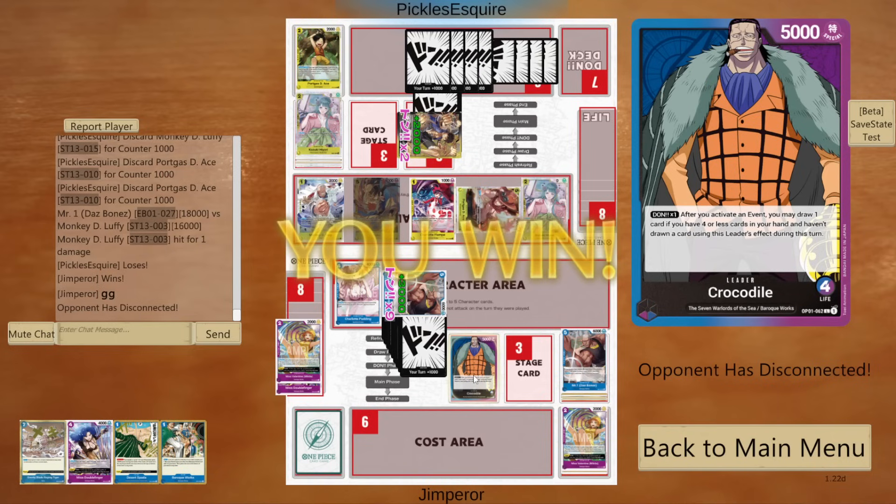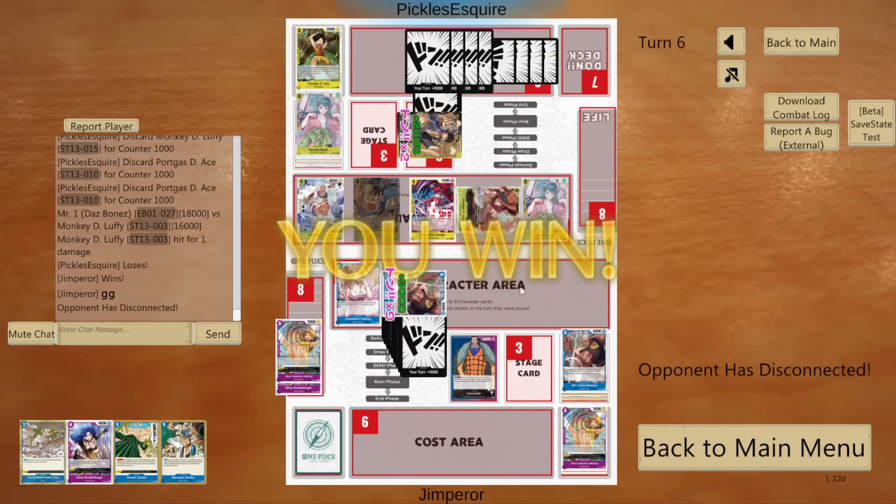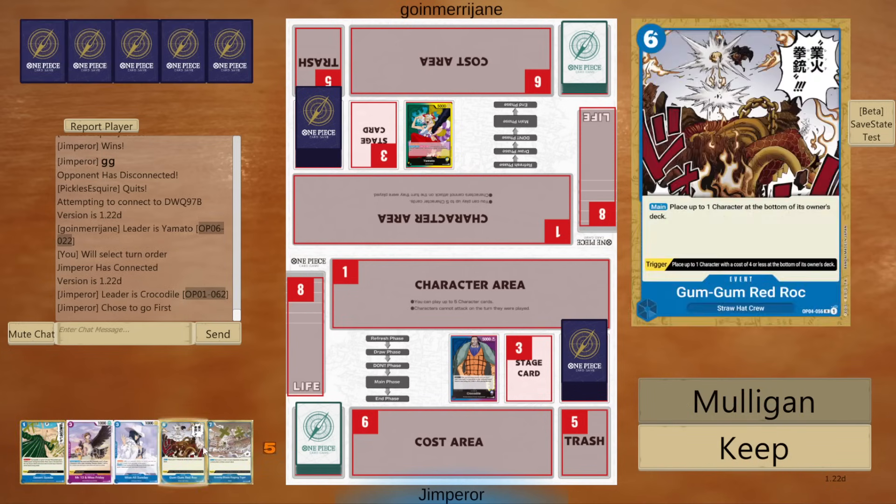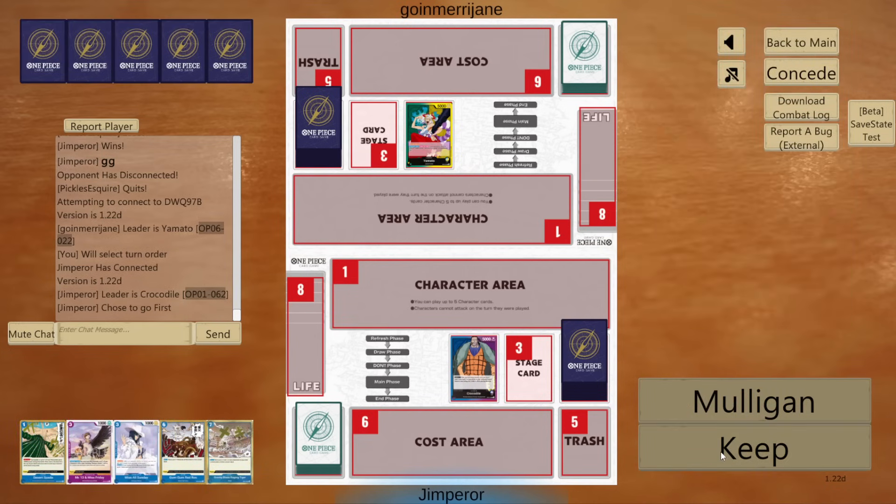I know I said this guy wasn't a meta contender at the start, but I think those are two pretty good showings — maybe not the best opponents, but pretty solid. Last here, we have a Green and Yellow Yamato game. I think we're going to choose to go first here. With this hand, we're probably just going to keep. On one we have no plays — just want to take Yamato off first, because if she goes second and really wants to go 9K, be my guest.